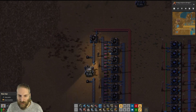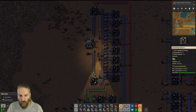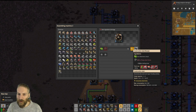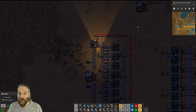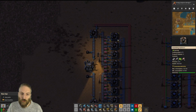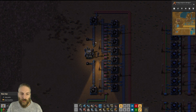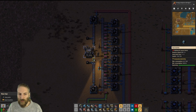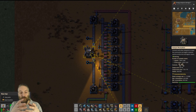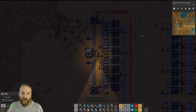Four output this way, four output that way, and then you have one machine here which builds the construction robots and another machine at the other end which does the logistics robots. Those are the robots which basically start automating everything. The final piece of the puzzle is this building here — the robo port. To start with you just have these, and as your robots are built they're loaded in. Once there are robots in your network you can start using your robo network to put down blueprints and automate things wherever you place robo ports.